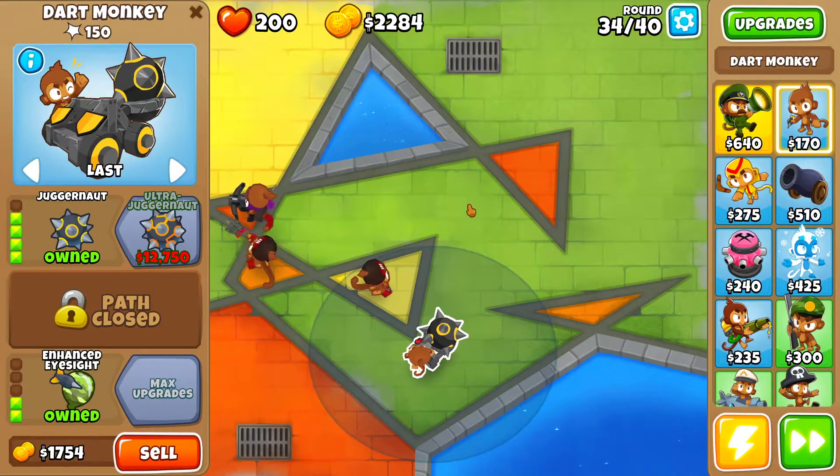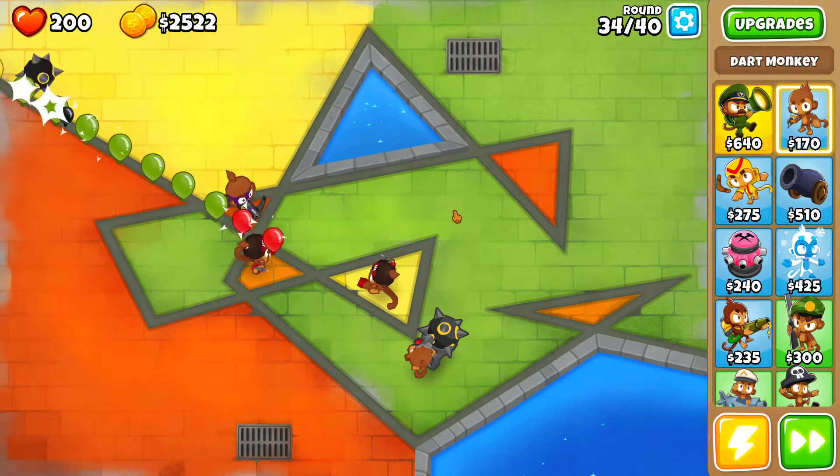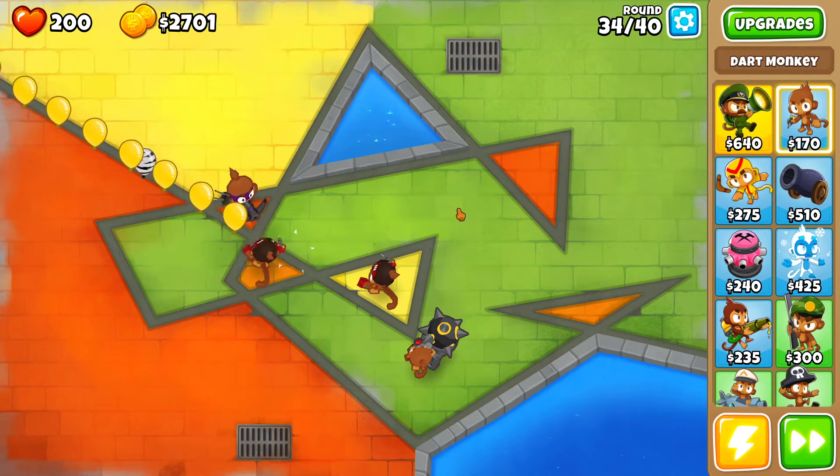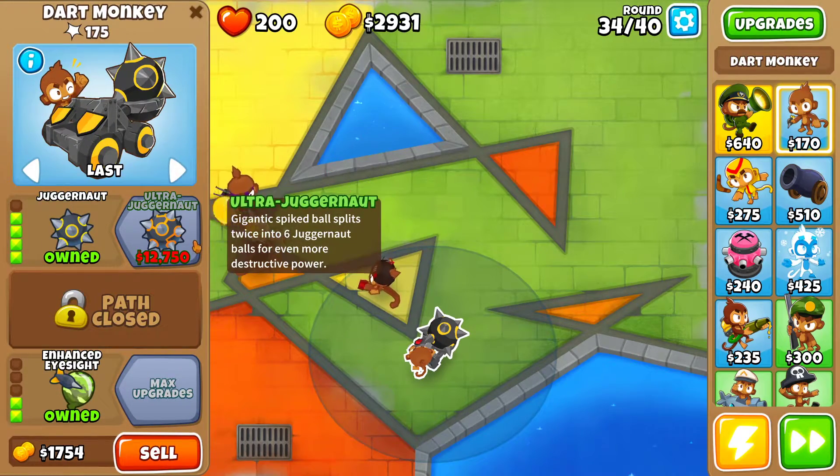Ultra Jug — how much is that going to cost me? 12,000. Let's see if I can save up for it, I don't think so but we'll see. And we'll be able to see our first tier 5 tower.